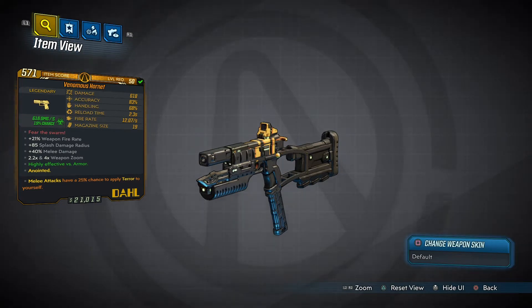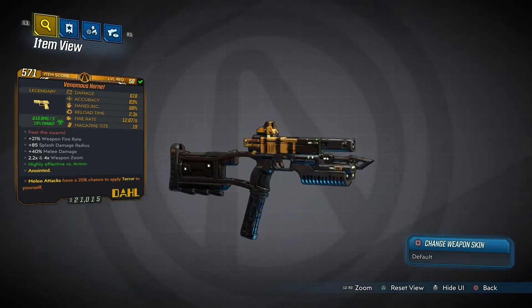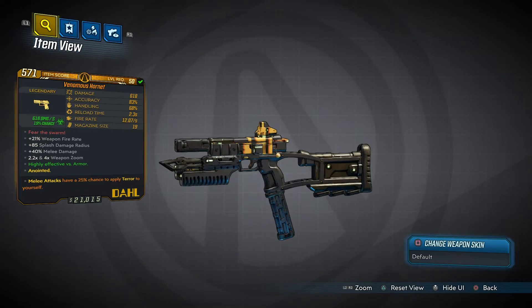It's a burst fire Dahl pistol and I have an anointed version — melee attacks have a bonus. Yeah, this gun is pretty good guys. It's obtained randomly throughout the world — it's a world drop, so just general mobbing or fighting bosses and you might get this to drop. There's no specific source for it.